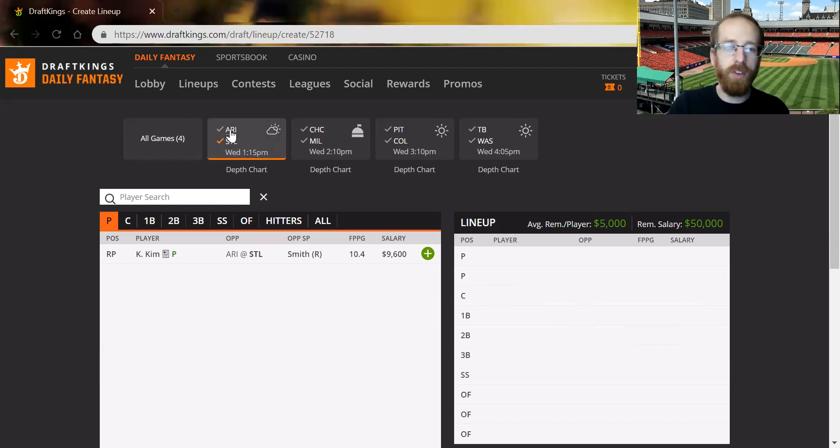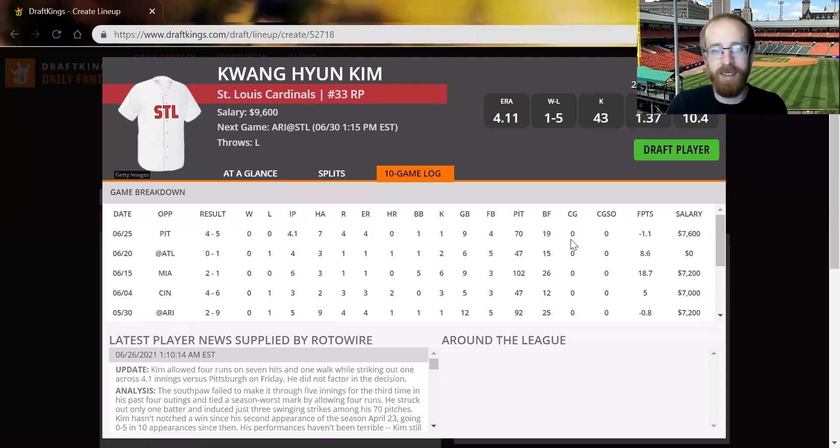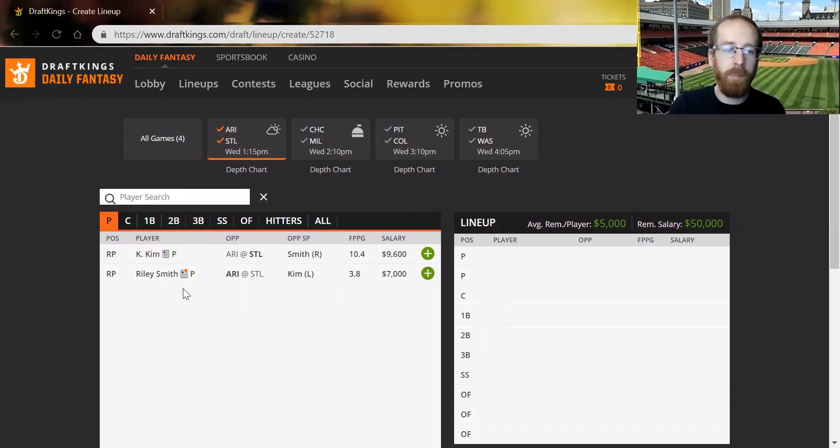First game: St. Louis versus Arizona. Pitching on the slate is awful — the highest strikeout rate is at 20%, and on a large slate you'd just cross that pitcher off. Kim at 9.6K — I gave an audible chuckle when I saw that price. Just don't do it. It's way too expensive. Spend your money on better bats. There's no reason he should be priced that high at all. Smith I have no interest in either, so none of the pitchers from this game.